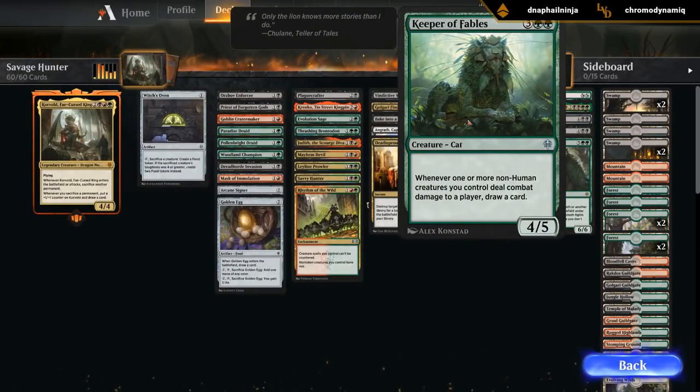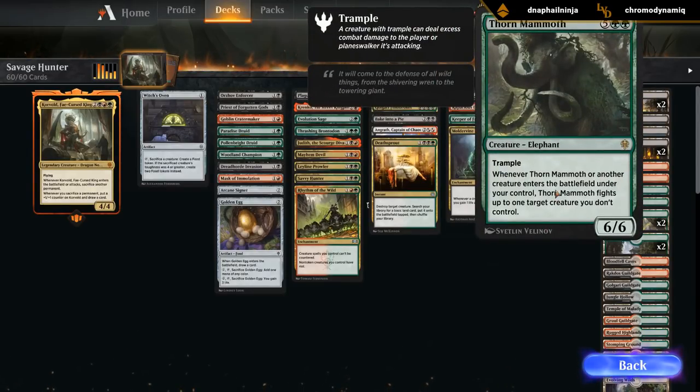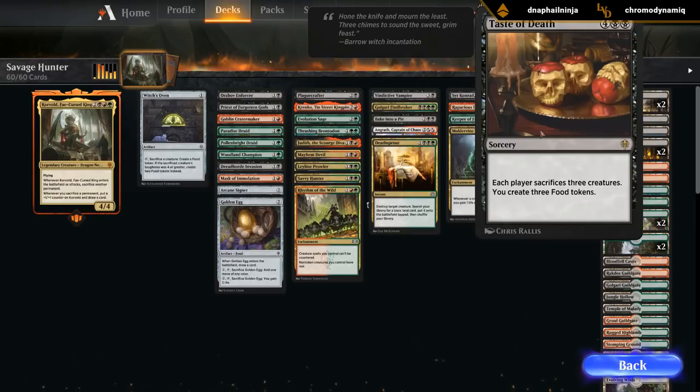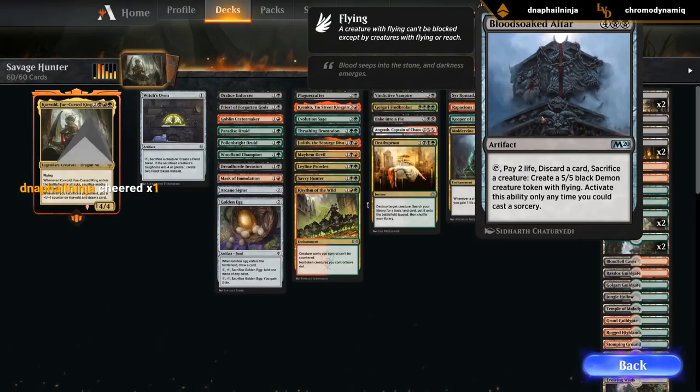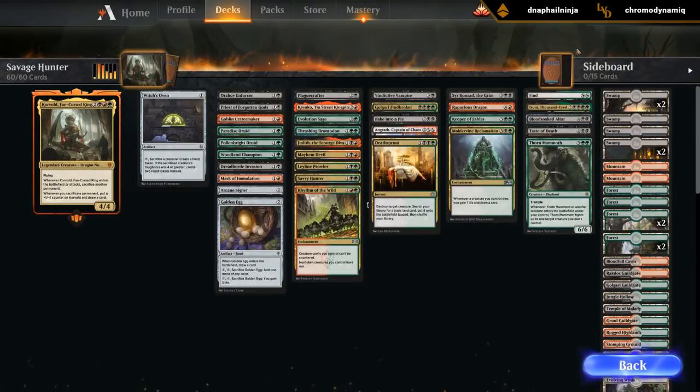Keeper of Fables - that's a bit of a strange one. And Moldervine Reclamation is great. Then we've got a bunch of expensive cards. Thorn Mammoth - 7 mana, 6/6 Trampler. When it or another creature enters the battlefield, the Mammoth fights up to one target creature we don't control. So the Mammoth doesn't mess around - can be quite strong. We've got Taste of Death at 6 mana: each player sacrifices 3 creatures and we get to create 3 food tokens. Pretty gruesome art. Blood-Soaked Altar makes sense, Izoni, and then Find/Finality as our sweeper. There's a lot going on in this deck - a little bit all over the place, but the sacrifice synergies are the thing that kind of tie it together.